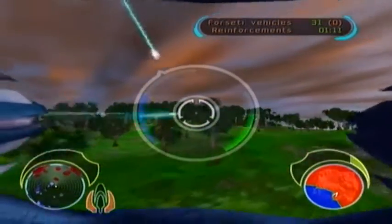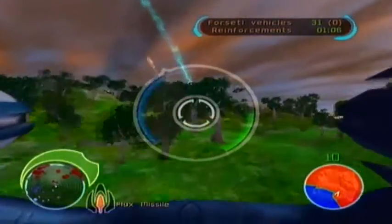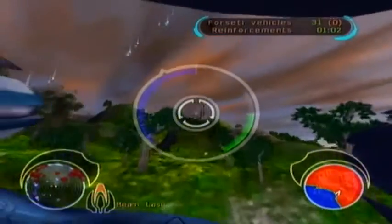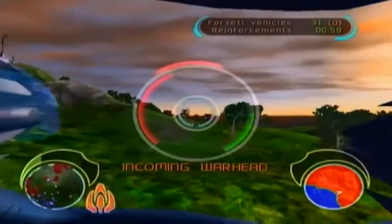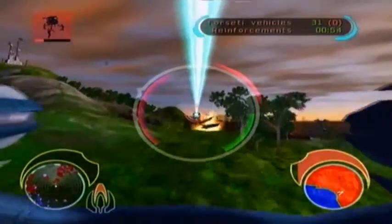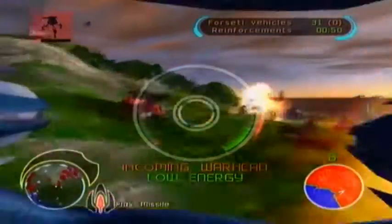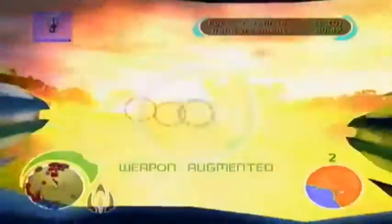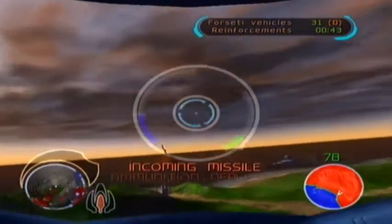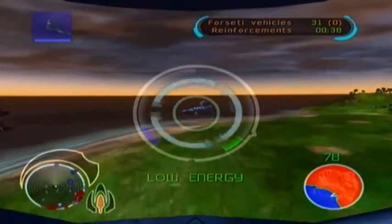We've got tanks incoming. We've got tanks. These sniper units are really tough. Time to fall back. Reinforcements should be here soon, but I need to repair. I'm still getting hit. We still have 31 Forseti vehicles.